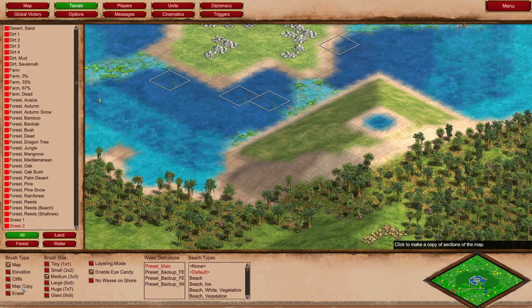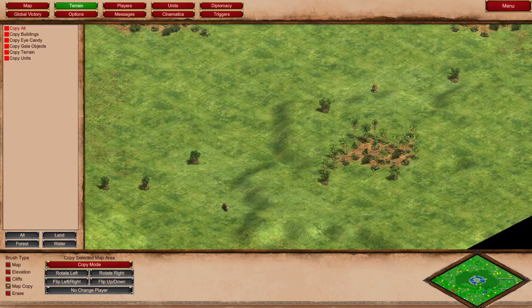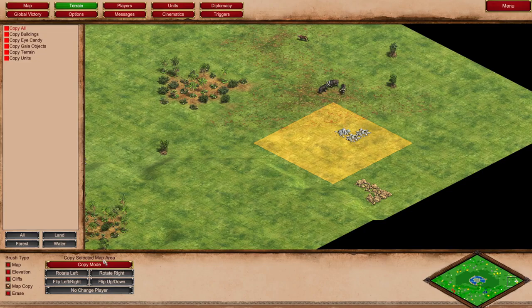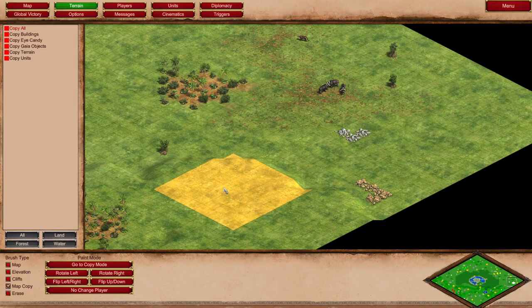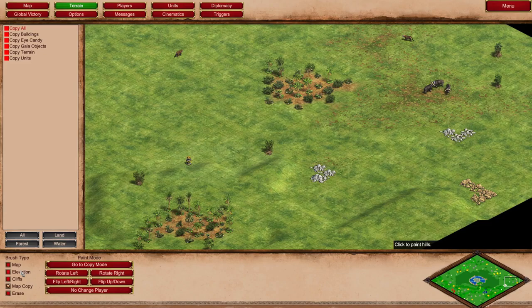I don't understand what map copy would do. It looks like you'd be able to copy a part of the map and then paste it again. Let's try that over here. We have to get a bigger tile so we can see what we're doing. Let's just copy this and click Copy Mode, then Rotate Left. Whoa — it did it! And it rotated our little stone pile. That's very interesting. I don't know what use that could have right now, but that's definitely an interesting option.